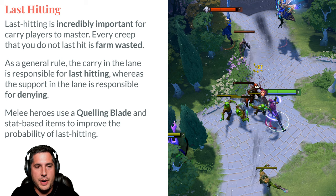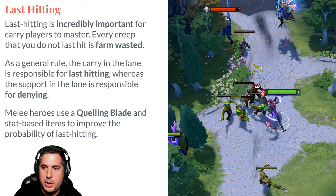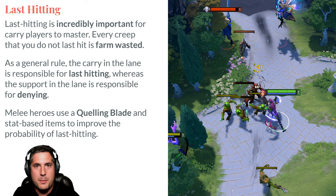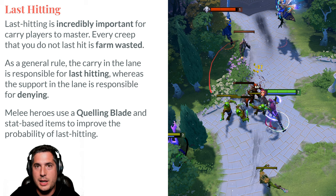As a general rule: if you are a carry, you are responsible for last hitting — deny if you're capable. If you are a support, do not steal last hits from your carry; you're responsible for denying. If a last hit is available and your carry is out of range and won't get it, then take the last hit — but don't compete for last hits with your position 1 or position 3. Quelling Blade gives additional attack damage to help you get last hits. You need to learn what health a creep must be at so you can kill it in one hit — too early and you risk missing; too late and it's already dead.